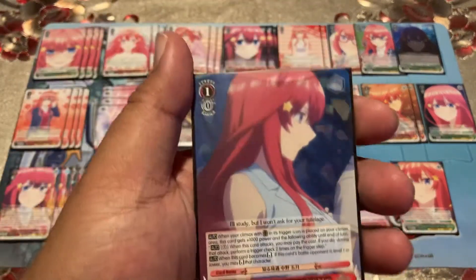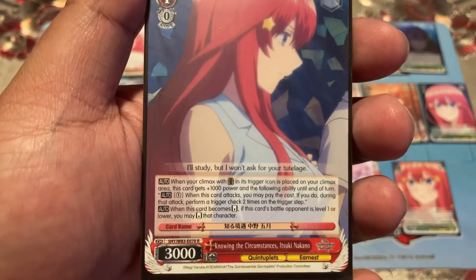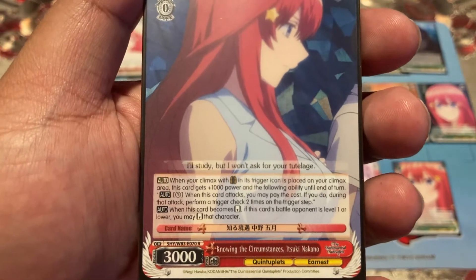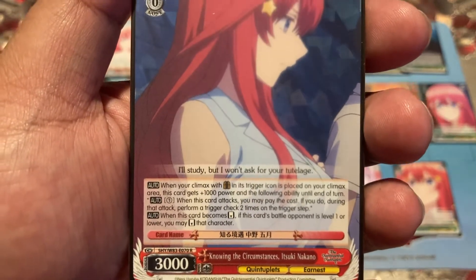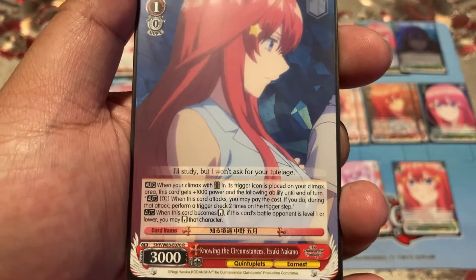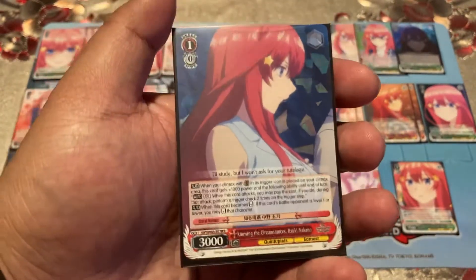'Knowing the Circumstances Itsuki Nakano' — when your gate climax is placed in the climax area, this card gets plus one thousand power and the following ability: when this card attacks it essentially has twin drive, and if the card it battles is level one or lower you may reverse it — it's also a level reverser.